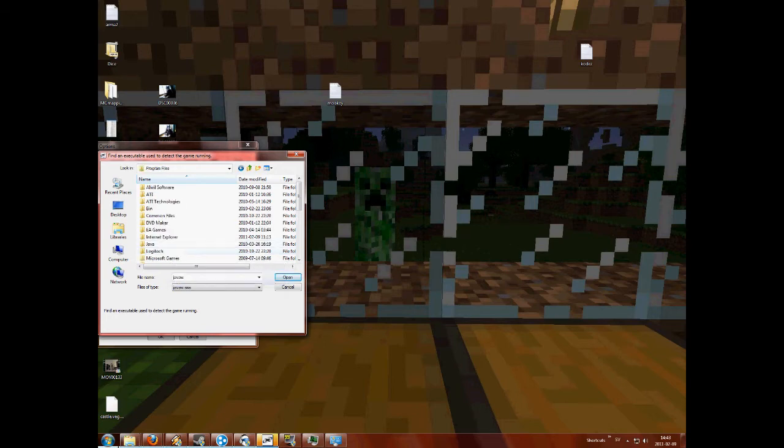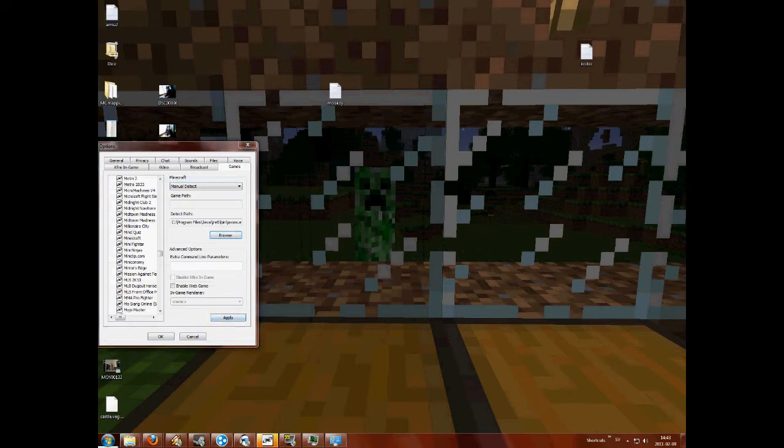So just go into Program Files, go into Java, GRE6, Bin, and then double click JavaW, and then press Apply.